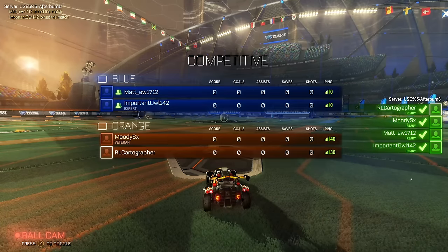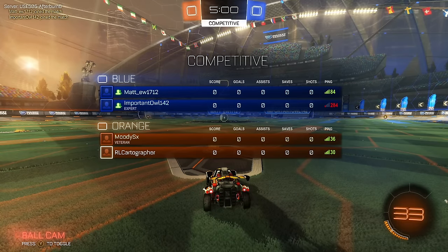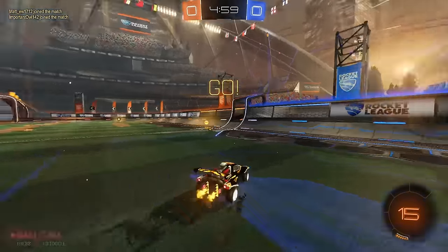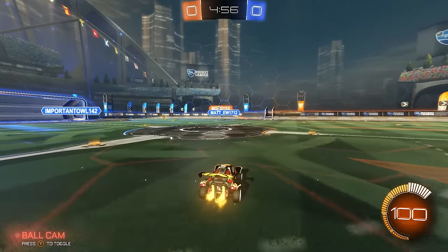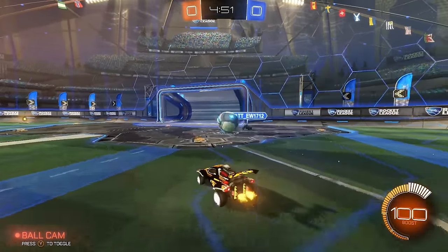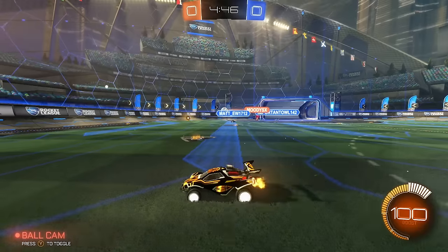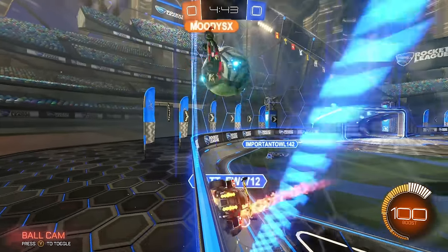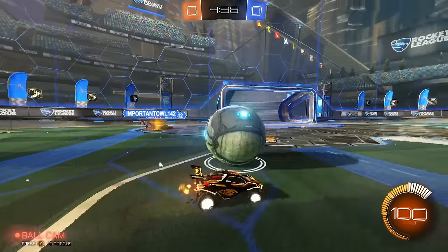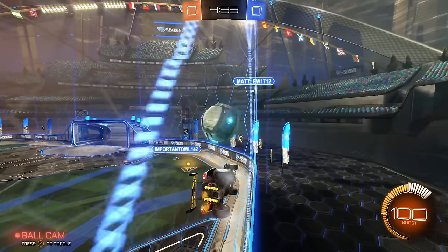We've got the final game of this episode — Moody on our team and a team of Mat-to-mat and Important Owl. I'm going to boost towards the ball — as you can see they're also boosting towards the ball. You can save some boost by flipping; I won't do it quite yet because I'm not seeing players do it at this rank, but it's definitely something to improve on. He's backing up into our end. Let's see what Moody does — I'm going to keep this close. I could have shot towards the net but I don't want to score.